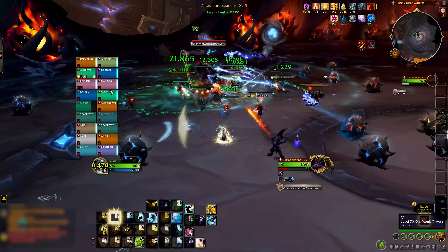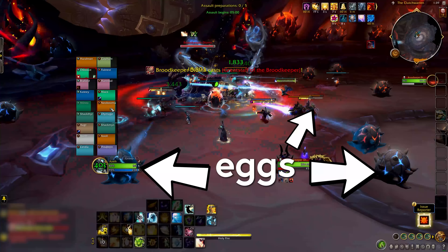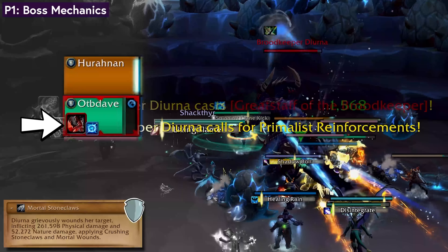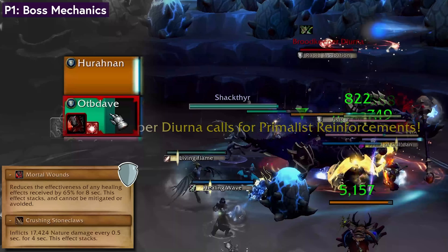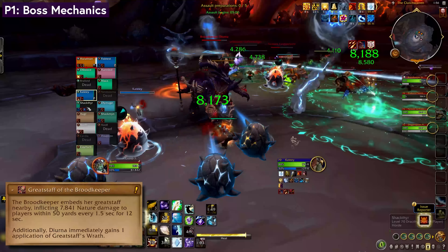If you look around, you may notice eggs. We need to destroy all of these before the boss can die. Mortal Stoneclaws is a heavy tank buster with nasty but pretty short debuffs in this phase. Swap if you like, but you might not need to swap in Phase 1. She plants her great staff which does some raid damage.